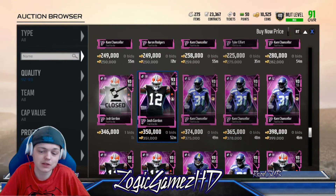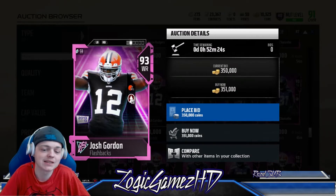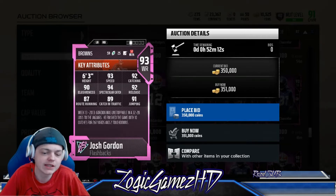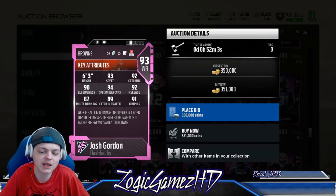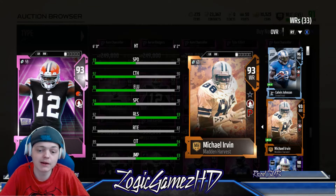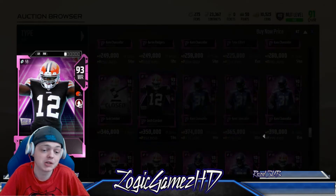The card I want really bad is Flash Gordon — Josh Gordon. Look at him: 93 speed, 90 elusiveness, 87 route running, 89 catching in traffic, 94 spectacular catch, 92 release, 91 jumping, 92 catching. Week 13 of 2013 — Josh Gordon was unstoppable in a 32-28 loss to the Jaguars, finishing with 10 catches for 261 yards and two touchdowns. We compare him to Michael Irvin — Gordon's got better speed, catching, elusiveness, and spec catch. Michael Irvin still has Playmaker, but I'm gonna get Josh Gordon and put him in the slot.